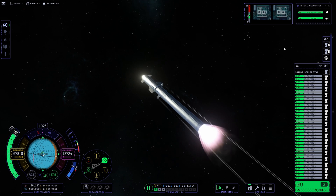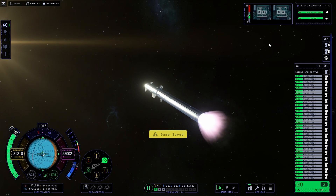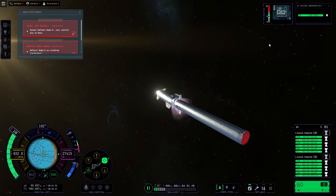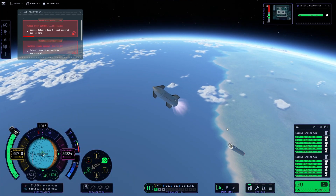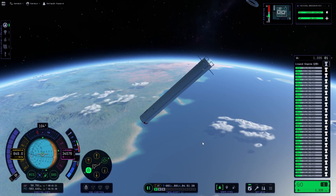I didn't set up any action groups or anything, so I couldn't really do hot staging. So I decided to just cut the throttle, regain the throttle, and stage. There we go. So it's sort of a hot stage. But anyway, back with the booster now — we'll just sort out the booster first.